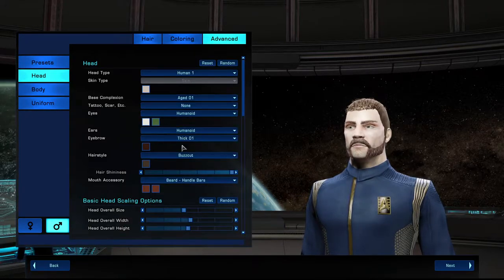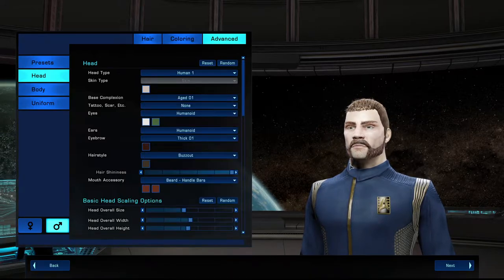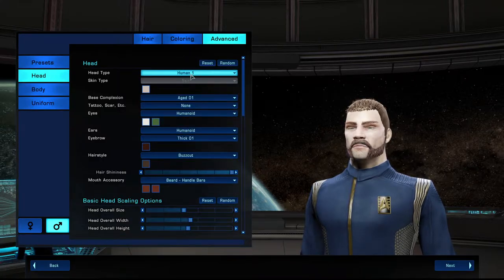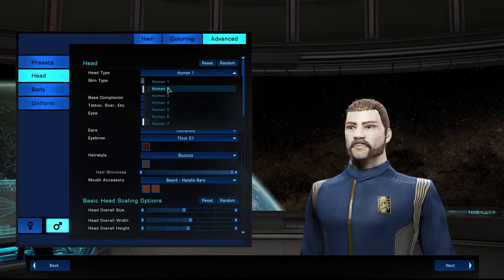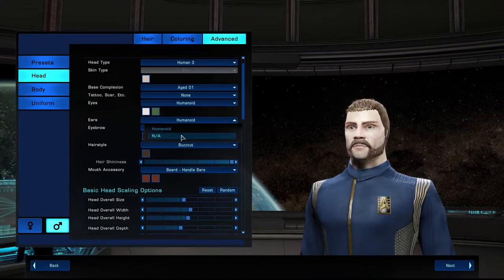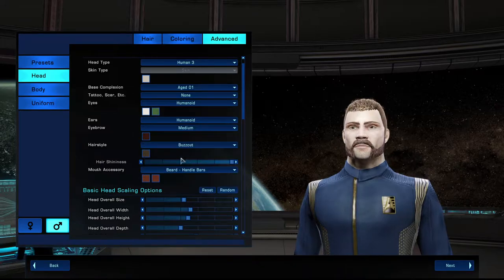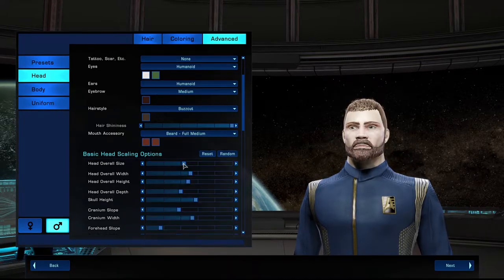What are the tattoos? Oh, you can barely see it. That looks weird — we'll just go with normalize. Ears... just let him have no ears, that makes sense. Go with medium there. Mouth... go with a full beard.